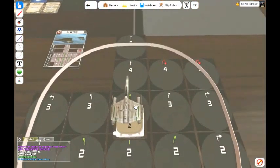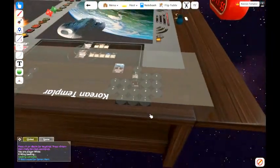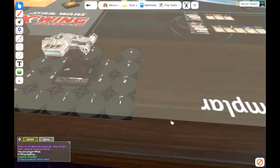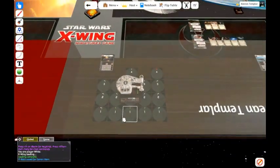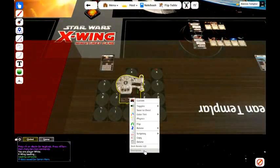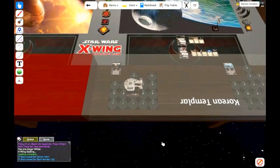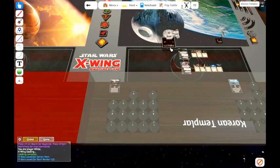That lets you know that the location of these dials has been saved for him. There is a little button here that says 'remove' — remove that, and so he is ready to go. I am going to place him out in the play area. Next, we are going to do this for Dash, but for Dash I will use the shortcut, which is SD. You can see 17 dials have been saved for Dash Rendar. Let's put him out in the play area.